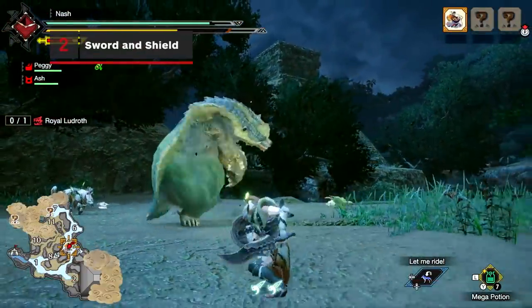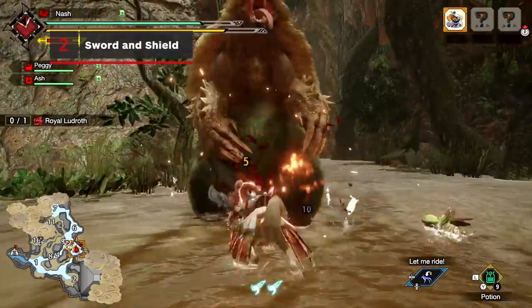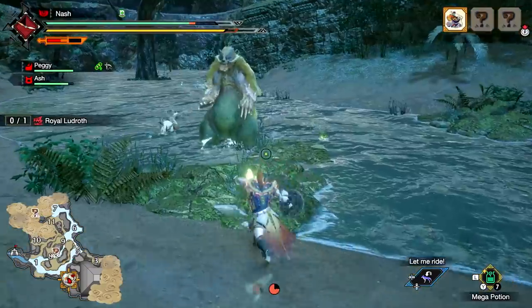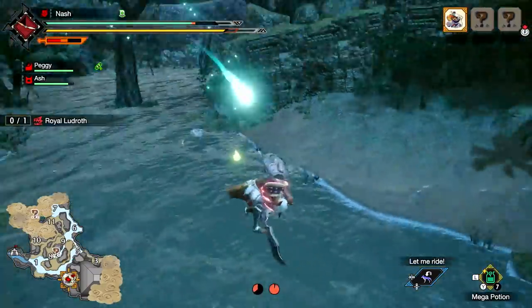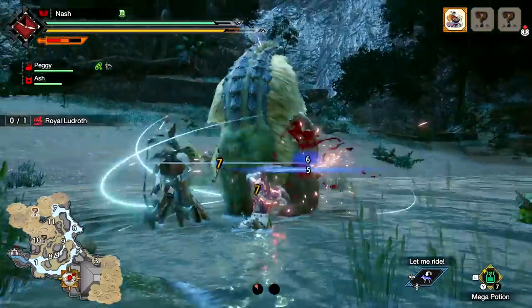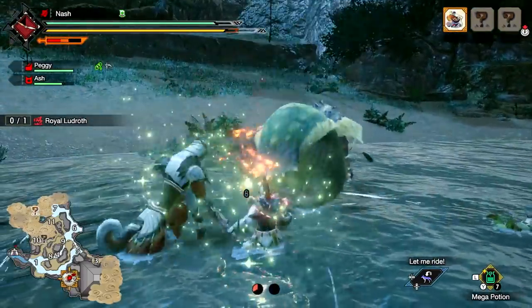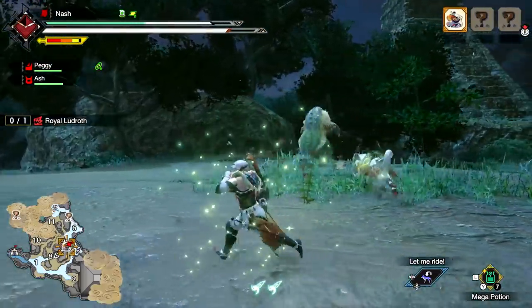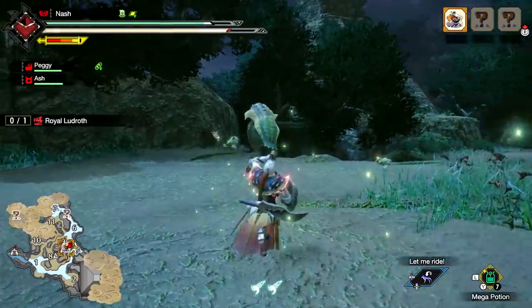The Sword and Shield is good for defense, but also boasts two damage types: Cut from Chop and Slash attacks, and Blunt from the shield. Quickly reach a monster and propel upwards, then strike down with the Falling Shadow Silkbind attack, or swing your blade around ferociously with the aptly named Windmill. Guard with the shield to minimize damage, and take advantage of being able to use items without having to sheath your weapon.